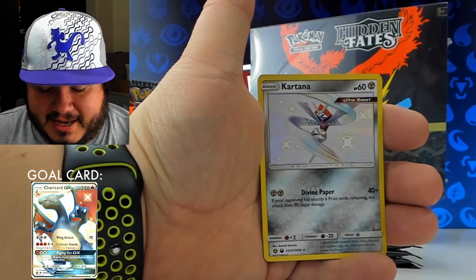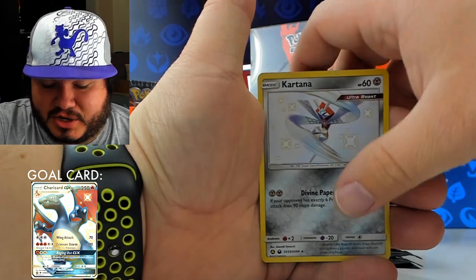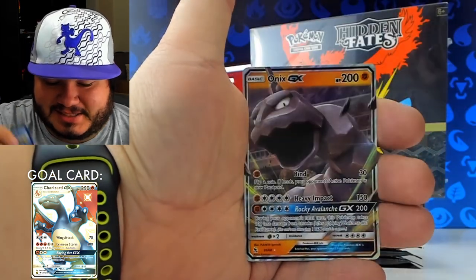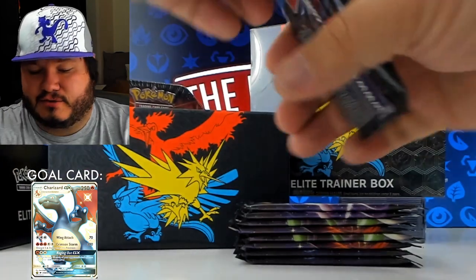Kartana as the shiny — that is awesome! I believe I do have this one, but always cool. That's why I love these packs. And an Onix GX as the full art.